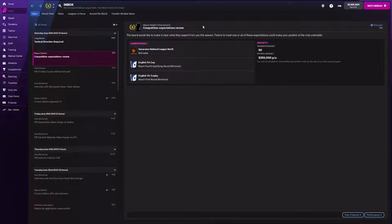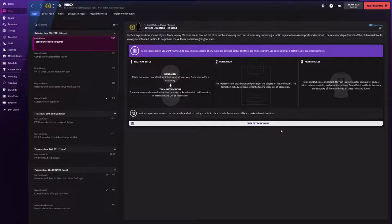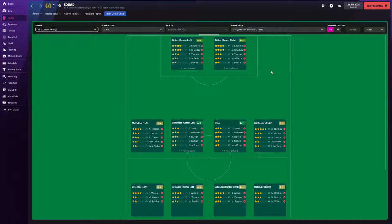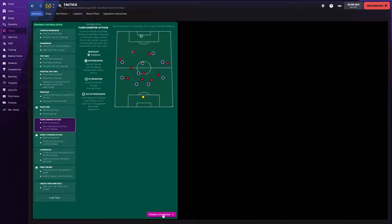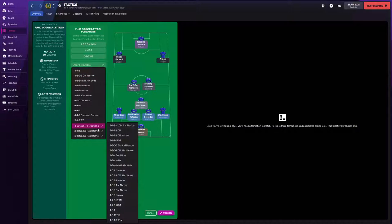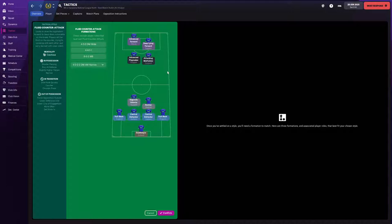I don't need a friendly because we're going to do plenty of friendly matches. Make sure you're doing your inbox and all this stuff. Let's look at the squad. We're not the worst in the world — Knowles is our best player by far. Thomas is going to be on our right, Mahon on the left. We are going to do a fluid counter-attack, and for now a 4-2-2-2. Yeah, that's really what I'm looking at right there and we're going to confirm.